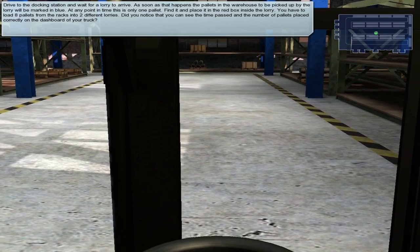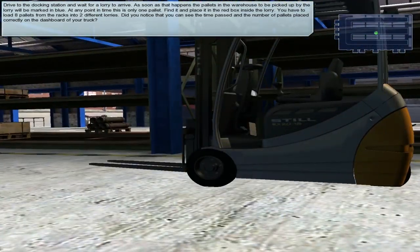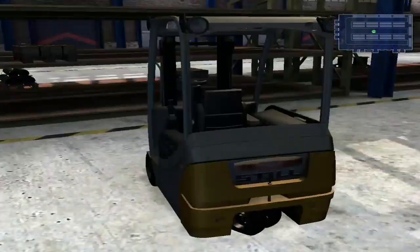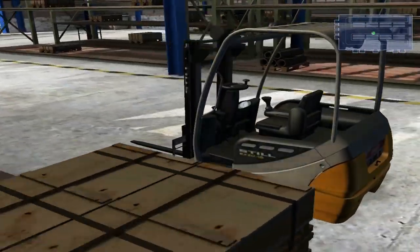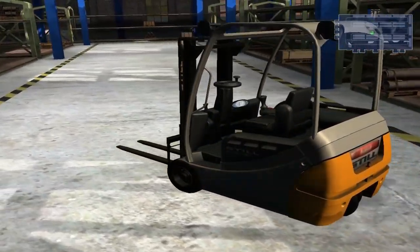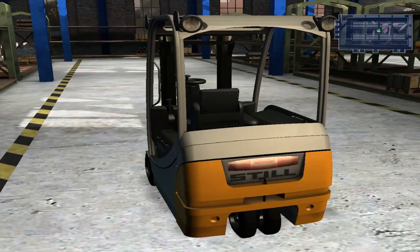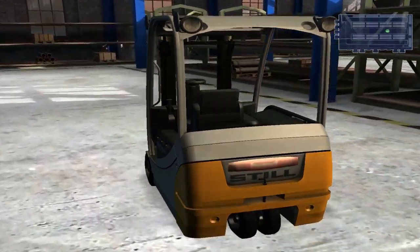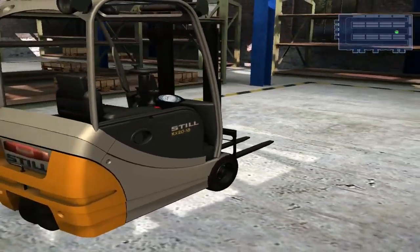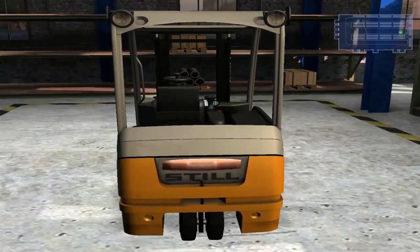Glad that didn't go on for too long. Now for the next mission - you've got a rush order. You have to pick 8 pallets from the racks and load them onto the lorries. That's not too bad - well it's actually the same the other way round. There's not a lot you can do with storage though - can't make it fun even if you tried really. You just stack them and slap them, and they all topple down.